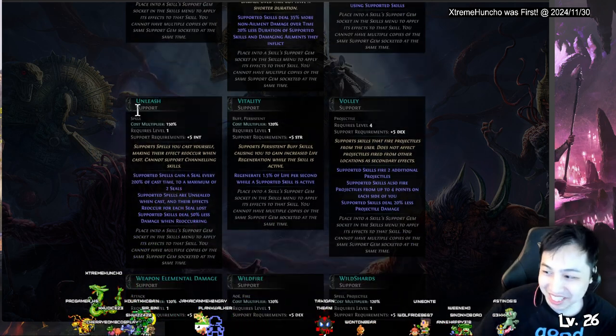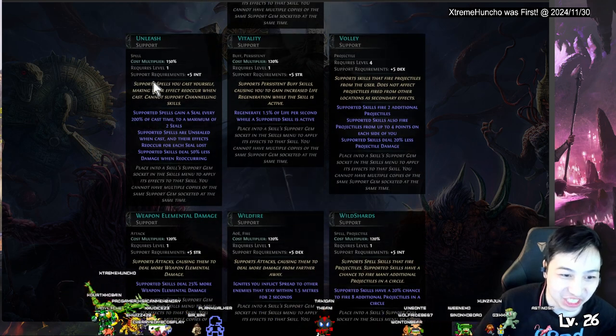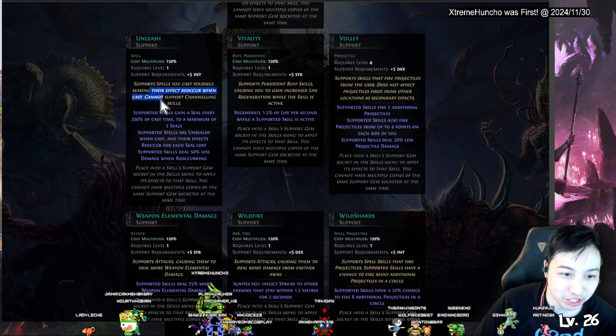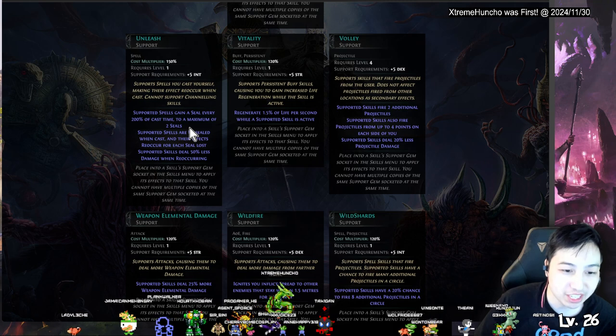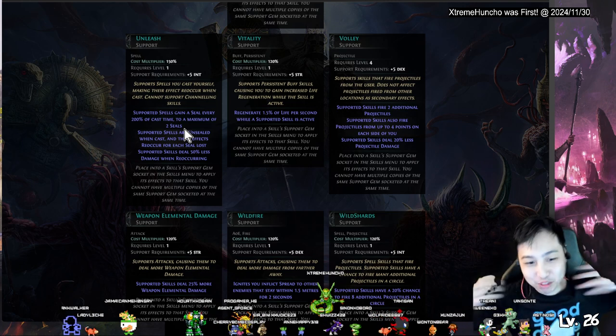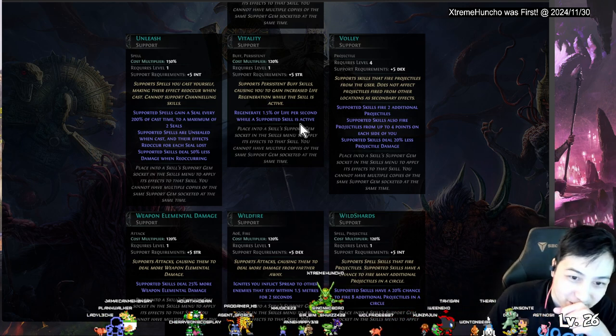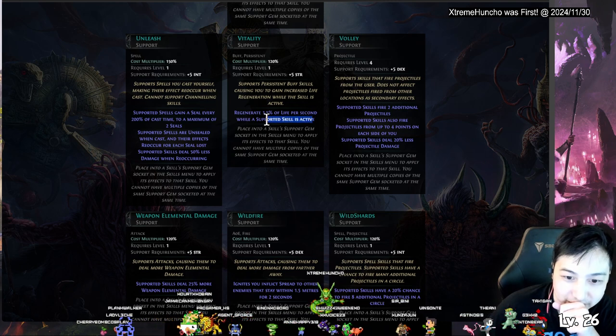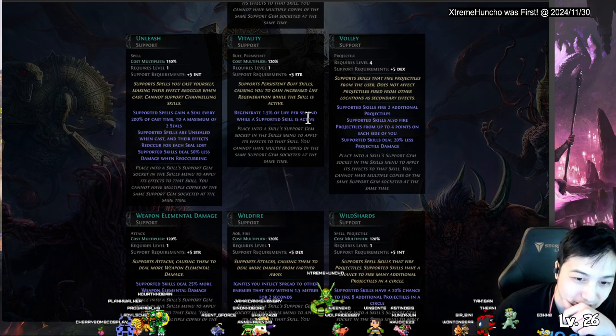Unleash — makes the effect reoccur when cast. Also every second you don't use the skill it gets sealed and then you unleash it all at once for bigger damage. Vitality — regenerate life while the skill is active. So if you're not using the skill it's active, it'll regenerate life.